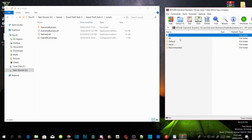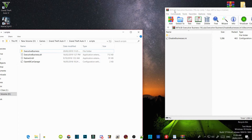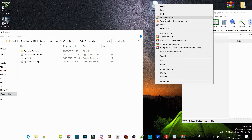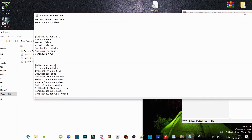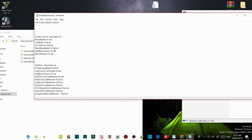Before you do anything, click on disablebusiness.ini and drag it onto your desktop. Right-click and edit with Notepad — if you don't have Notepad then just double-click on it. Inside you will see values of false and true. False means you don't want that business to appear on the map, and true means you do want that business to appear on the map.